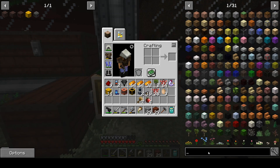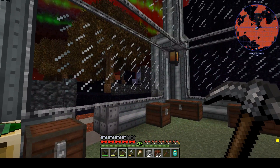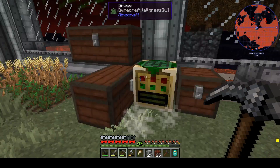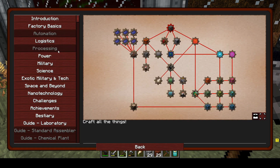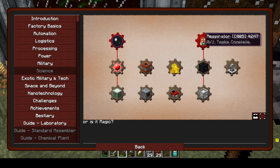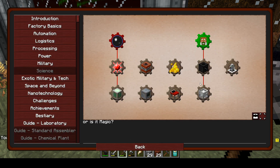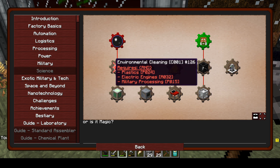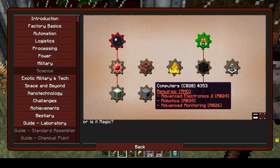First up, we need a respirator. I ran through a stack of red research, so we got a bit of what we need. We need 10 research to be able to make a respirator. The next parts will be clean up, programmable drones, and computers.